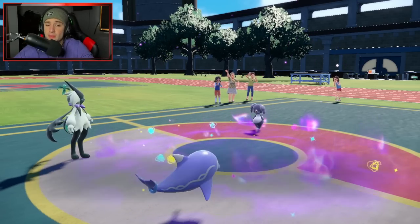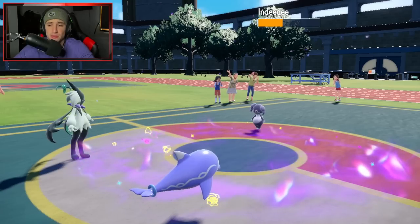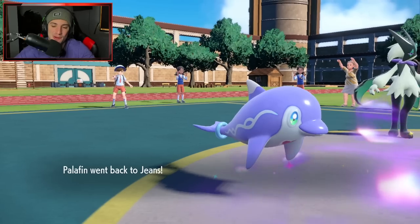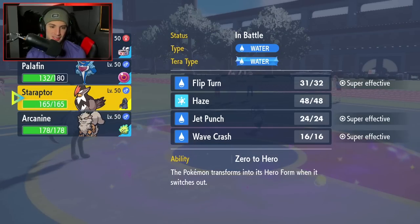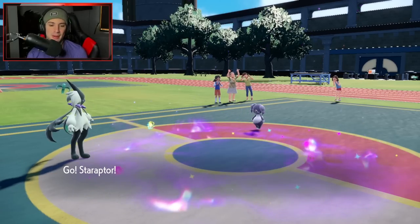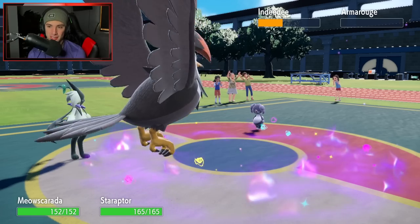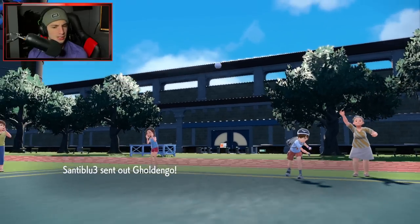We Flip Turn out and wow, that damage was huge — critical hit with Palafin's Flip Turn. Rocky Helmet is going to deal damage, but now we are in Hero form and ready to rock. I'm bringing out Star Raptor too — lovely little bird, I love the noise it makes when it hops into battle. Star Raptor coming in hot here. We have Indeedee already down to KO-able HP, so I can take it out with Raptor.